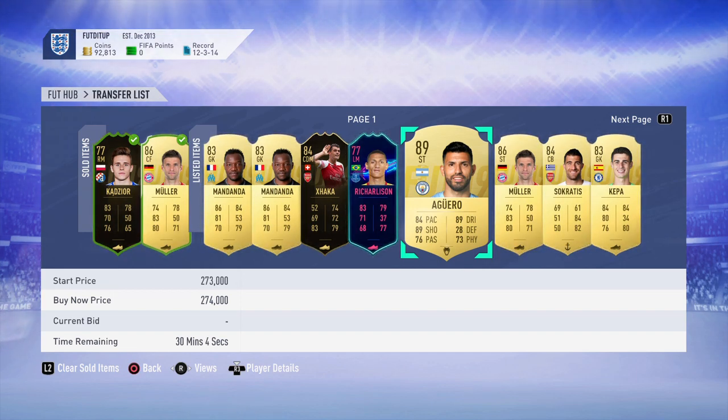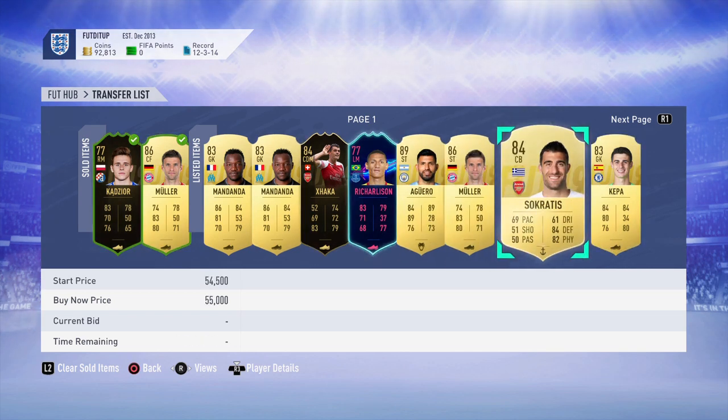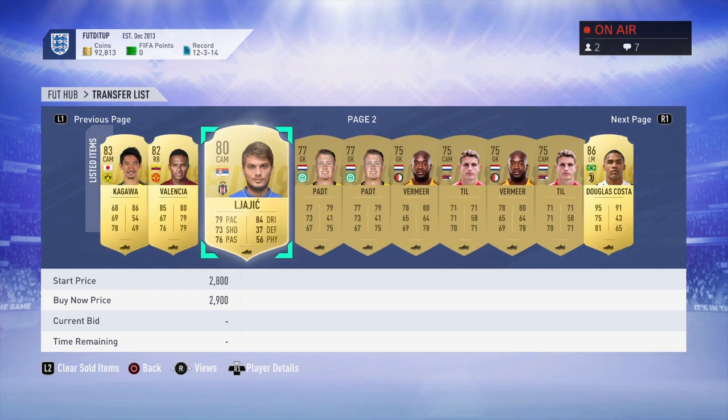Aguero - this card will rise next week, I'm just playing the game, selling him and buying him back cheaper then selling again. Müller I've put up as a striker. Socrates I'll list at top price because someone made a lazy bid. I'm kind of mass bidding these, picking them up and selling them for a little bit more.